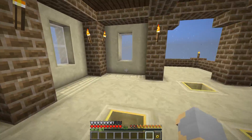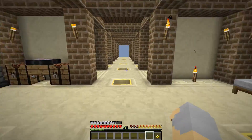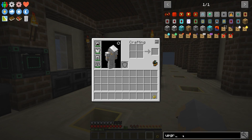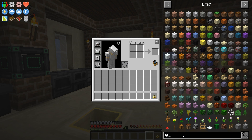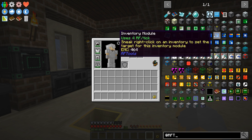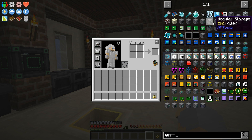There's no refined storage or applied energistics in this pack, so those are not an option. However, we do have RF Tools, which has the remote storage.